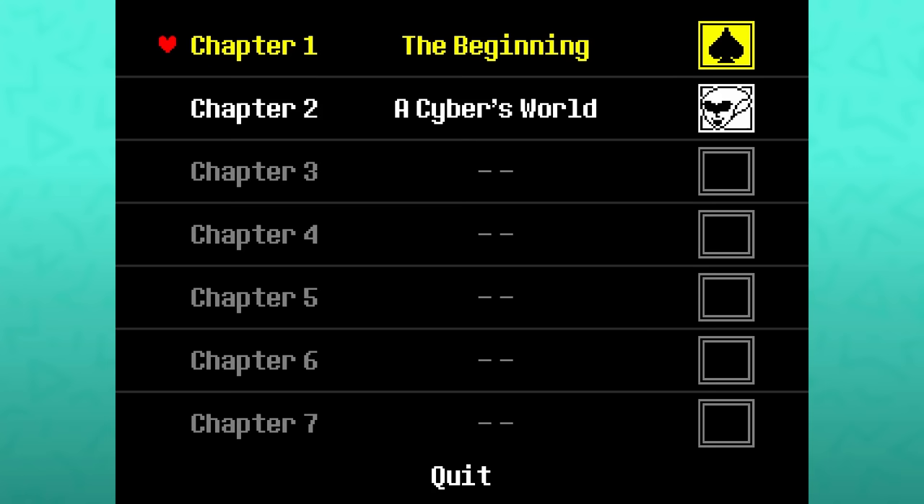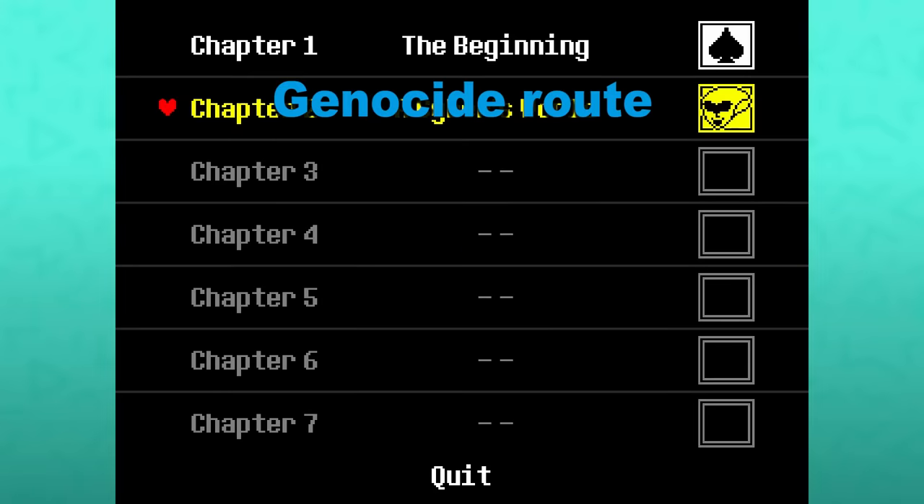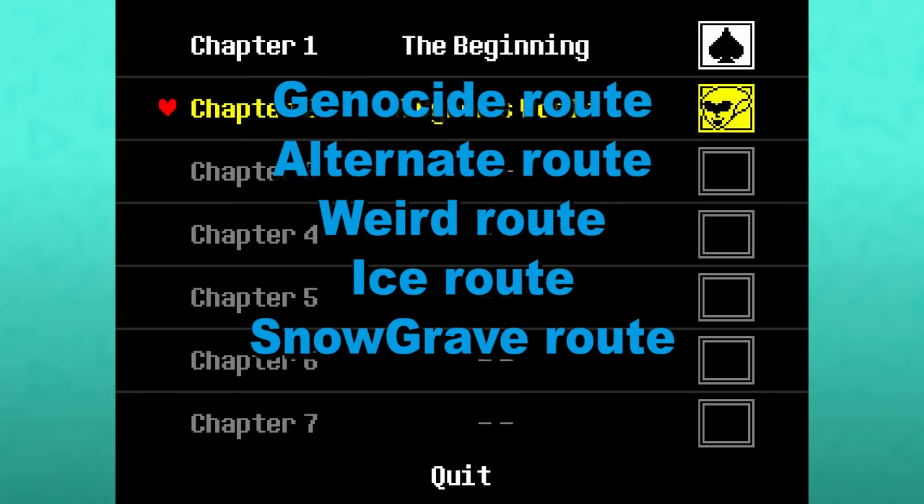While Chapter 1 had near universal praise, some people were a little upset that the game was so friendly. They wanted to re-experience the options of going through a pacifist or genocide route same as Undertale. Be careful what you wish for, because Chapter 2 now has something which bears implications that are potentially far worse than anything seen in the genocide run. I've seen it called a lot of things — the alternate route, the weird route, the ice route or the snowgrave route. For simplicity, we will just call it a genocide route.